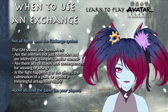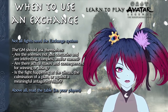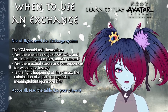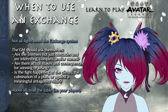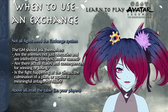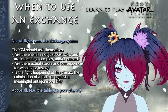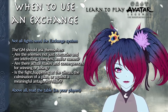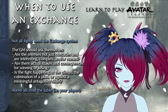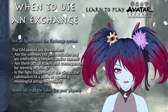A general rule of thumb is that you should only use the exchange system when one or more of the following conditions is true: the enemy combatants are not just obstacles and are interesting, complex, and/or named; there are actual stakes and consequences for winning or losing; or the fight is happening at the climax, the culmination of a plan, or against a meaningful antagonist or villain. Above all, game masters should read their table — if your players aren't interested in the actual fight, then either keep the fiction moving or resolve it via the basic moves.